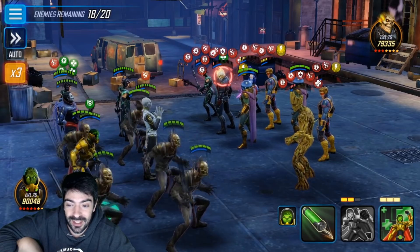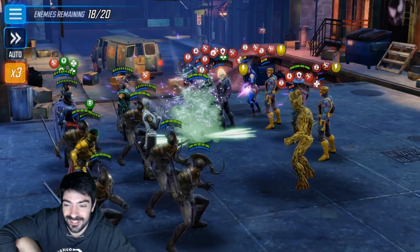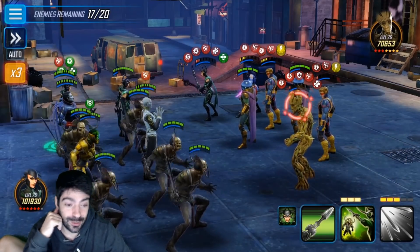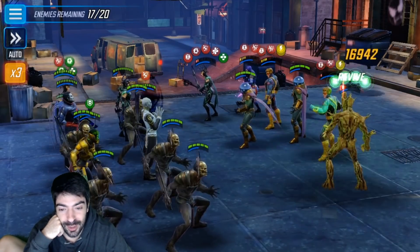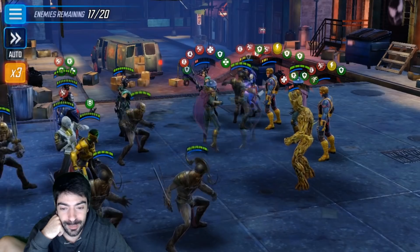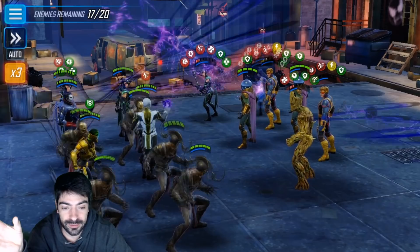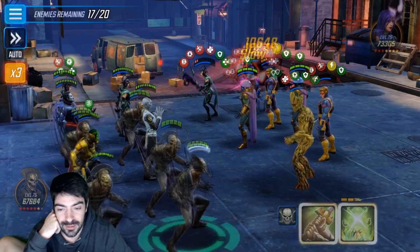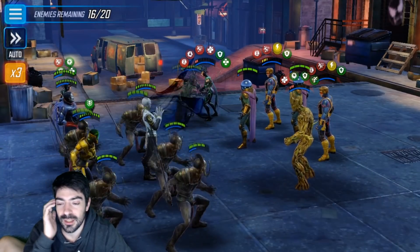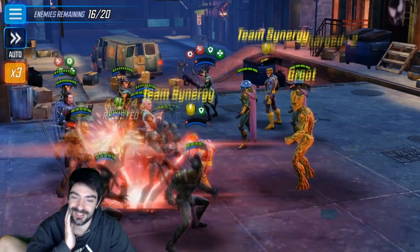Just look at that — Psylocke killing all of them. Now I even regret applying offense down to them because most of them cannot even kill the Greggs. But now I have five Greggs on the field and they do so much damage with their basic — it's just insane. This can't be true, this is so dumb. But Groot, as always, likes to be annoying so he revives like 30 times. Five Greggs like a boss — easy mode!